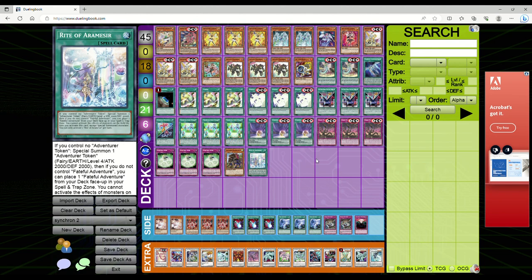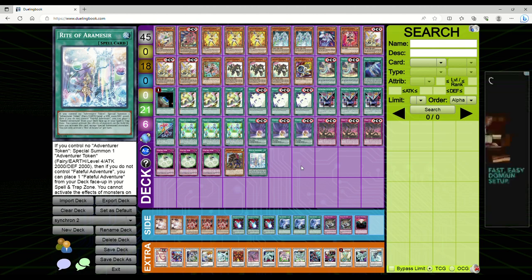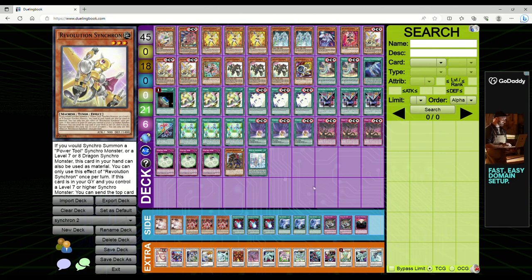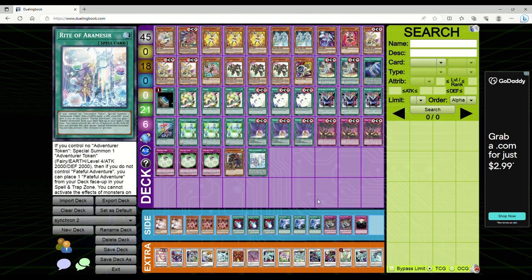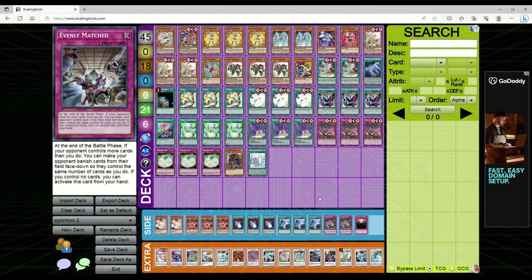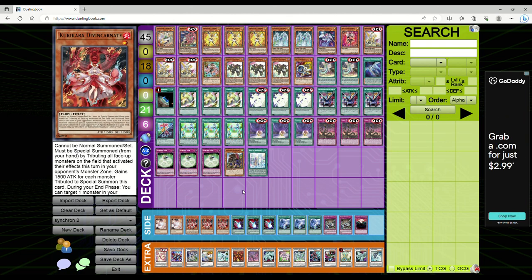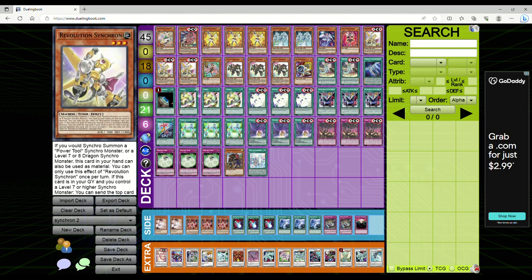Let's talk about the potential for this new format post-Duelist Nexus. I was doing a little bit of talking with our homie Valley D, and we were discussing some of the obviously broken cards like Revolution Synchron out of Duelist Nexus. One of the things he mentioned from some replays he saw going into this new format is that people are playing Ancient Fairy Dragon, getting out Revolution Synchron from the graveyard to make Crystal Wing to be insulated from Nibiru.